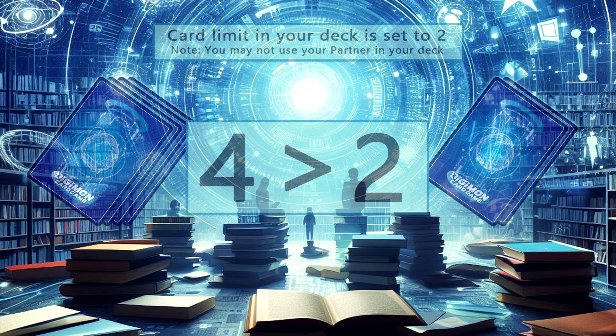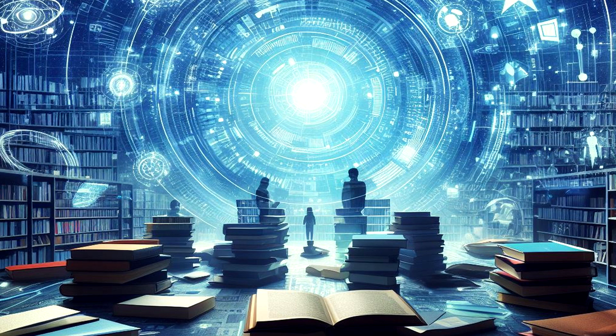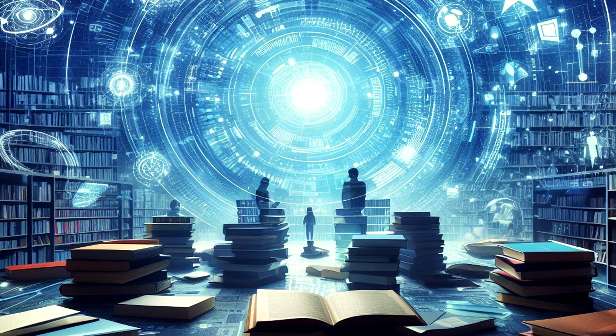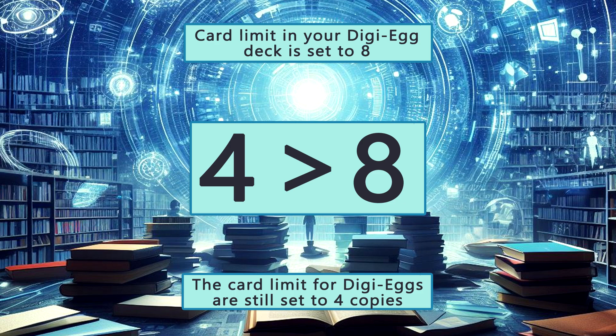The next change we made was setting the card limit to 2 instead of the normal limit of 4. This limit is due to the card pool size and how most cards want a specific theme when being put into a deck. To avoid decks being half on theme and half color filler, 2 copies works very well, while also making each game you play unique due to seeing different cards every game. Note that if a card says up to 50 in the text, this rule does not get changed — if you would like a Galactamon deck with 50 Vemmons or a Mother D Reproduct with 50 Searchers, that would be fine. The Digitama have also been increased to be up to 8 eggs in a deck, and the limit for copies is still at 4. Doubling the Digitama works for the increased deck size and game length, and we stuck with 4 copies because of the limited number of unique Digitama there are.